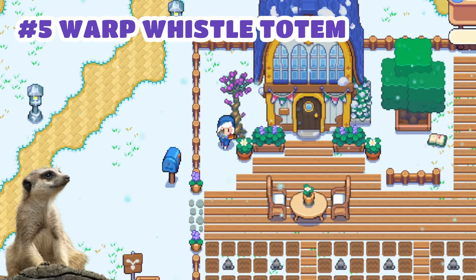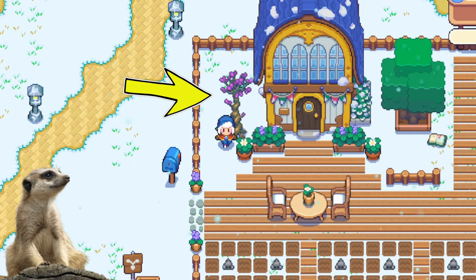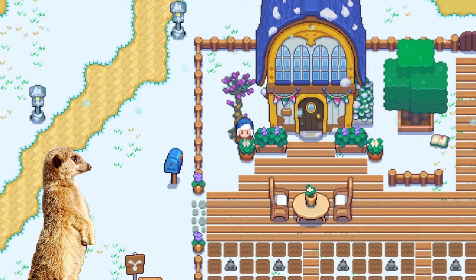Number 5: Warp Whistle Totem. We also have this new item — you can place it anywhere, and when you play your flute, you get teleported to wherever you placed the totem.